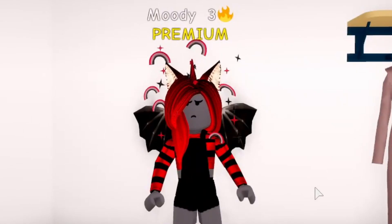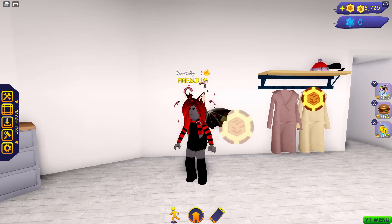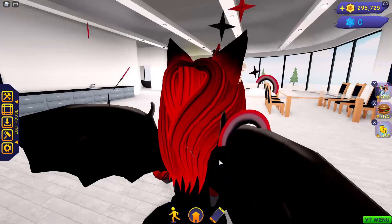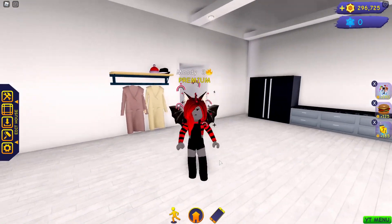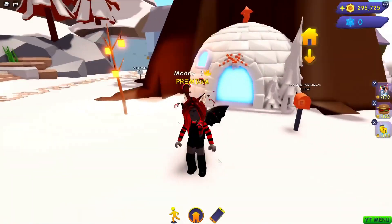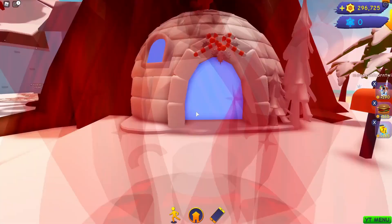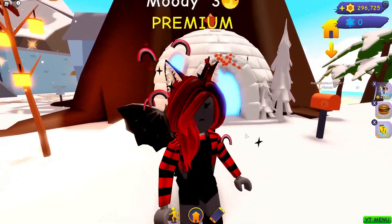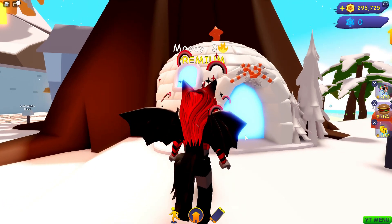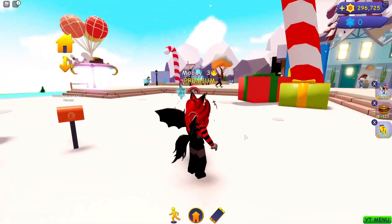Hey guys! So I was just playing Club Roblox for a little bit to get my advent calendar things. I think they're on day 4 because I just got the day 4 item, and it's pretty much this right here. If you go outside... it's an igloo! Oh my gosh, it's an igloo house. It looks so cool. Between me and you, I don't really like the cold, but I actually do enjoy the Christmas decorations because they are so cool. Most of them have red involved in them, and you guys know red is my favorite color.